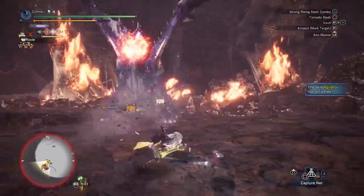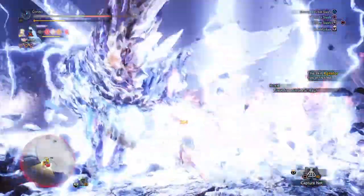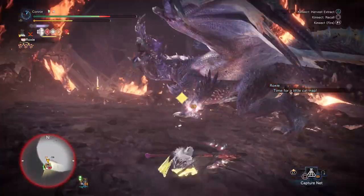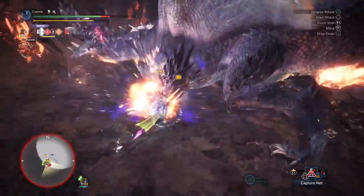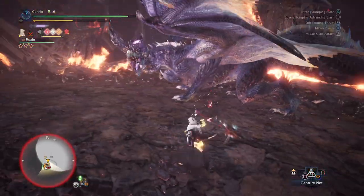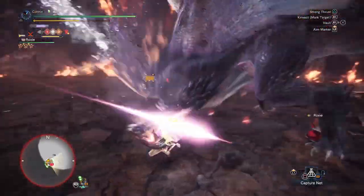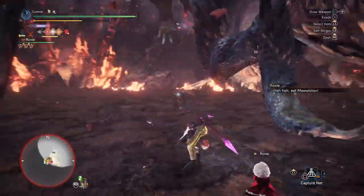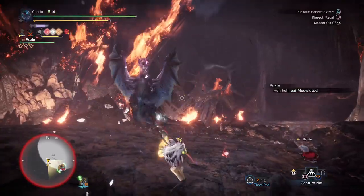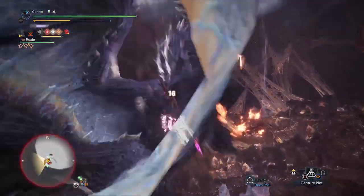I kind of messed up the inputs — still getting used to Glaive, it's been a long time since I played it. Just more pogo sticks. You can use the momentum of the pogo stick move to get you out of those lightning ranges, but I wasn't perpendicular enough — it can be really difficult, so I would say play it a bit safer than I am. You'll notice I'm not bothering tenderizing. My set is specifically built to give me 100% affinity without having to tenderize — I know that's not the meta, but I would rather runs take a bit too long than deal with the claw on this monster.